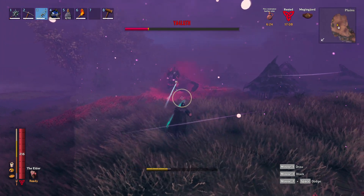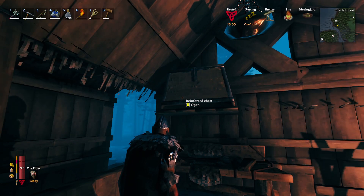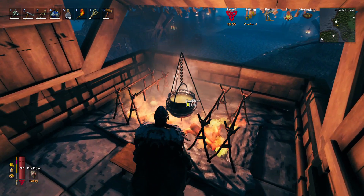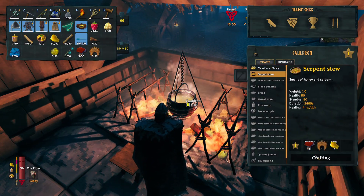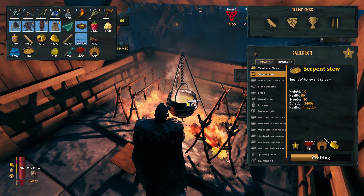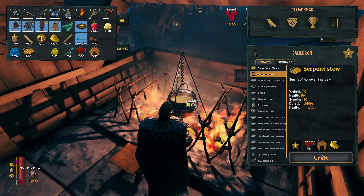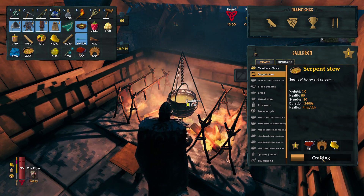Lastly, I'd recommend serpent stew, lox meat pie, and either blood pudding for more HP or a fish wrap for more stamina — whichever you think you'll need more during the fight. These are the best foods you can get your hands on, and since you're already in the plains biome, it'll be food you can actually get at this stage of the game. This is combined with a rested buff, which will make the fight even easier for you.